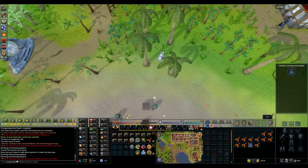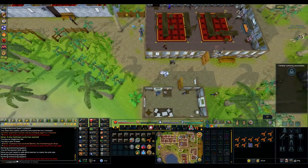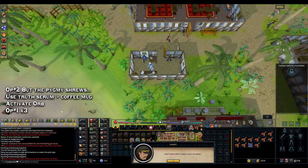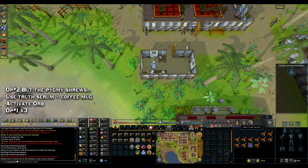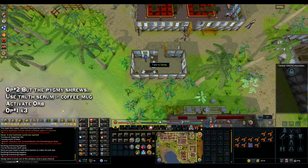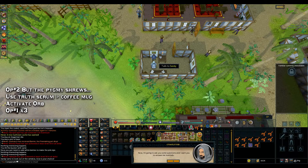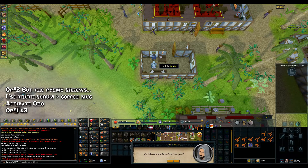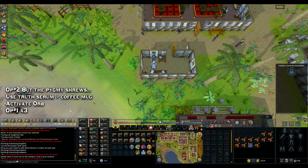Pass the ground floor spot and go almost directly east — little house in between those two big buildings, same place as earlier. Go ahead and talk to Sandy and choose option 2: 'But the pygmy shrews.' Once you do so, quickly use your truth serum on the coffee mug next to him. Then activate your magical orb by left clicking it in your inventory. Once done, speak to Sandy and choose option 1 three times in a row. Once you finish the conversation, home teleport back to Yanille.